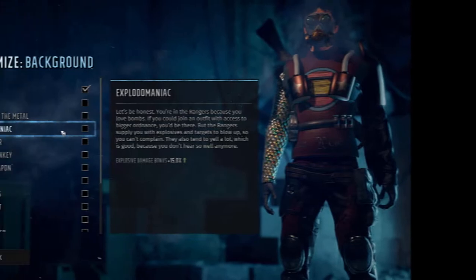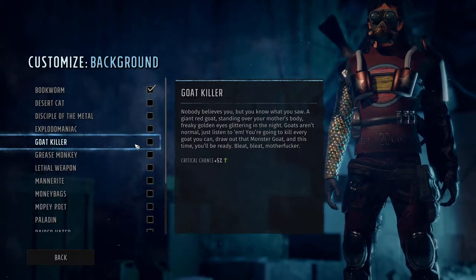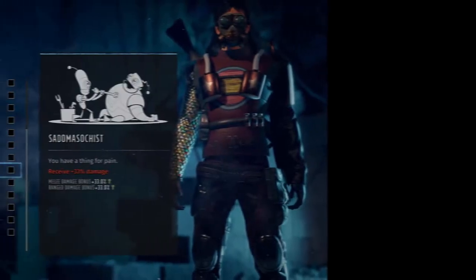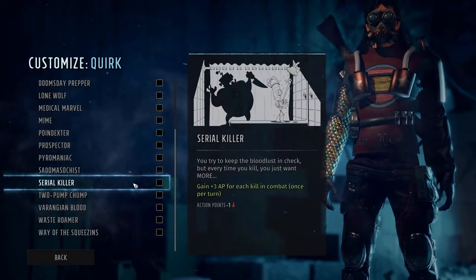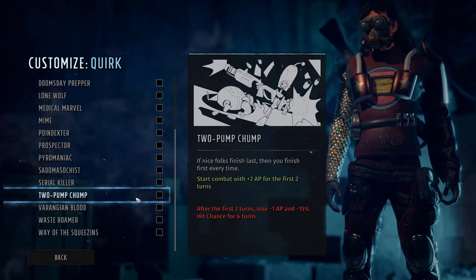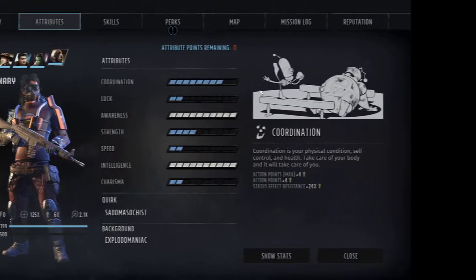Let's take a look at the background and quirk. For the background, we're going to go Explodomaniac. Goat Killer is a good choice, but the flat 50% damage increase scales better into the late game. For the quirk, we have the usuals to pick from: Sadomasochist, Serial Killer, and 2 Pump Chump. Serial Killer is unnecessary because of the Trigger Happy perk we'll grab. 2 Pump Chump looks appealing, but the loss of hit chance hurts if the fight gets extended. So we'll go with Sadomasochist since we shouldn't be getting damaged anyways.